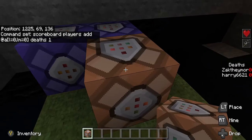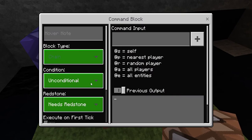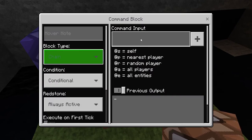In the final command block, we want to change this to Chain, Conditional, Always Active. And we're going to type in the command input: xp 1L @a[l=0]. Basically, what this command is doing is giving anybody that has a level of zero one level.